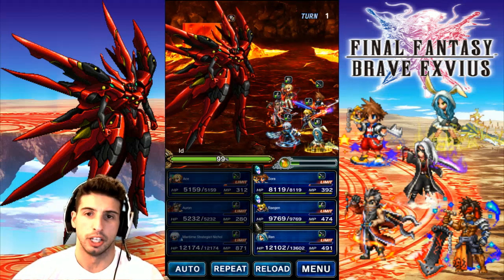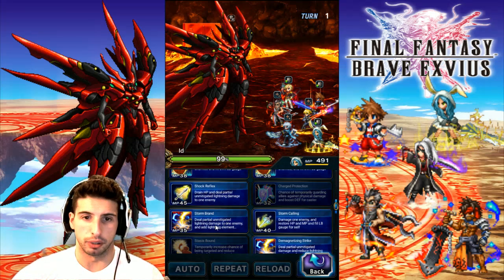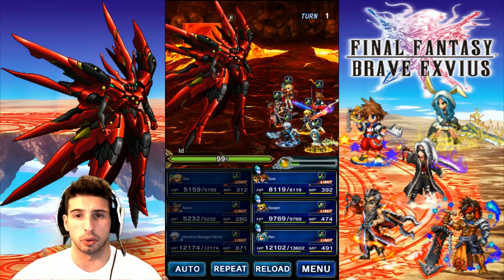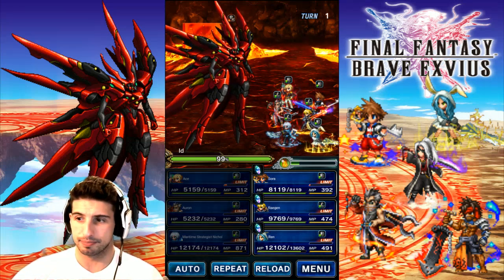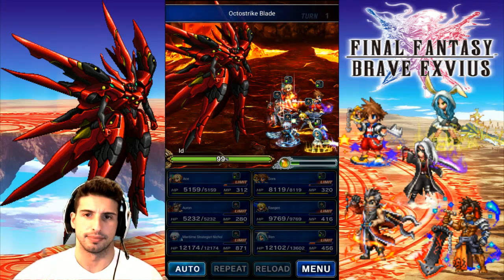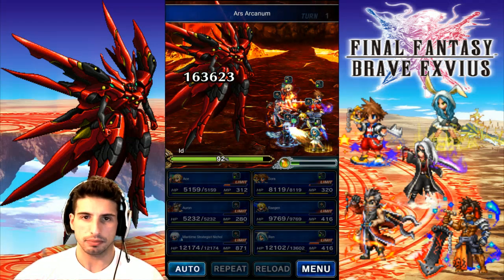If you guys have Reagan as a seven-star, do not sleep on him because this guy is actually really, really good. Miss Esther bunny girl, we're gonna go Storm Brand to make sure they have lightning. Sora has the lightning greatsword, Reagan has a lightning sword. It might lag a little bit, but let's see the destruction.